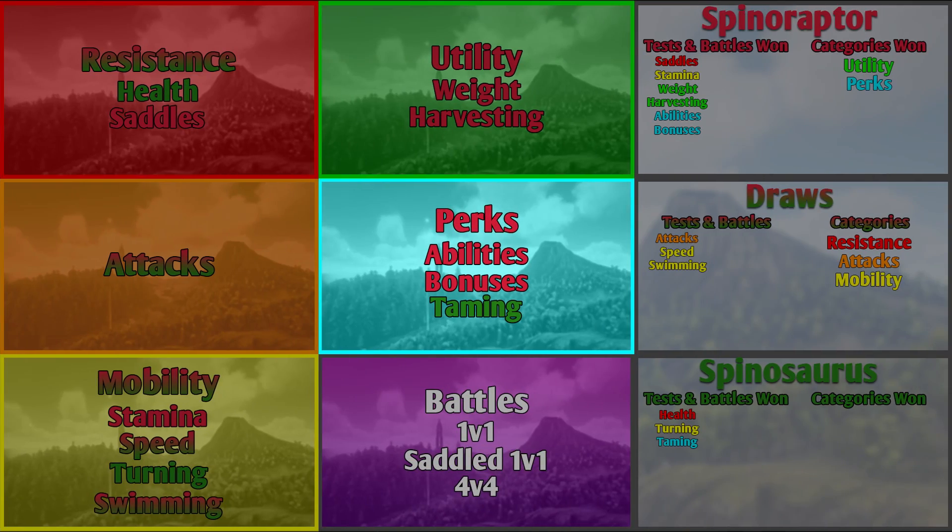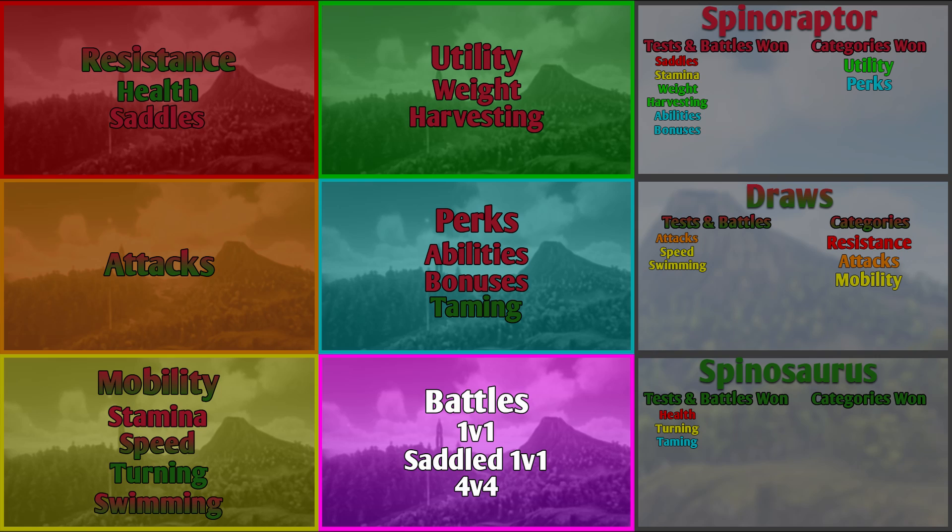The Spinaraptor wins the perks category, with 2 tests won. The next and final category is the battles category, which shows the creatures' unmounted combat capabilities. There will be the 1v1 battle, the saddled 1v1 battle, and then the mate boosted 4v4 battle.